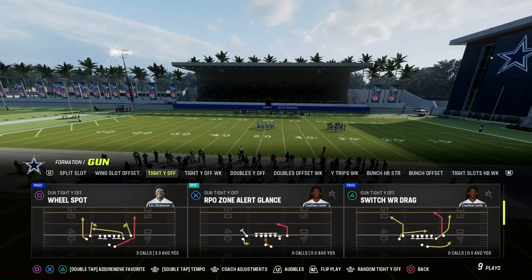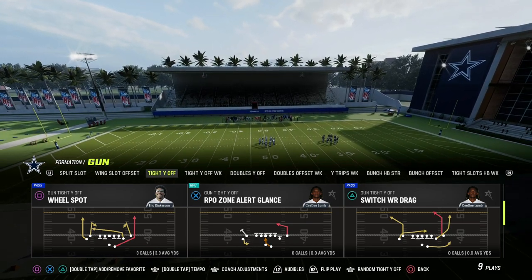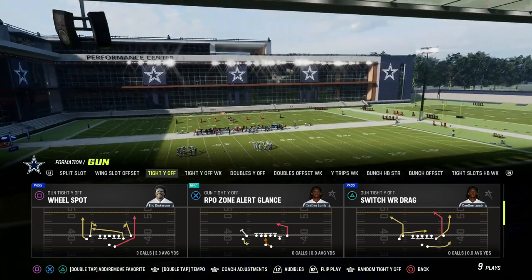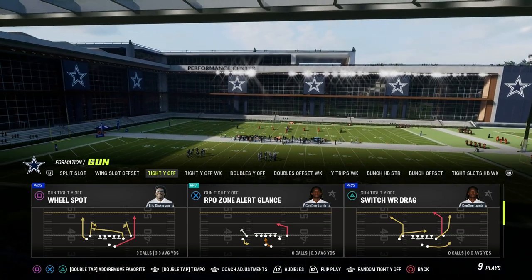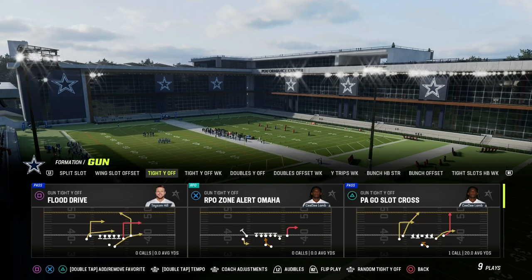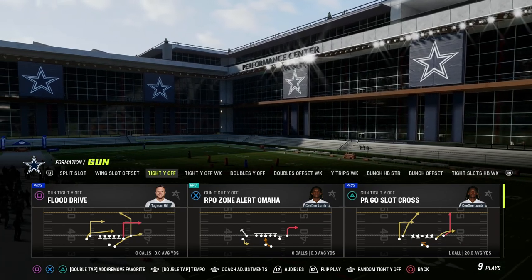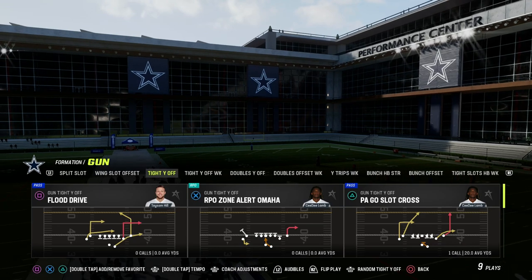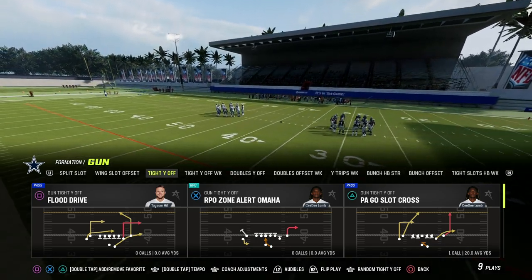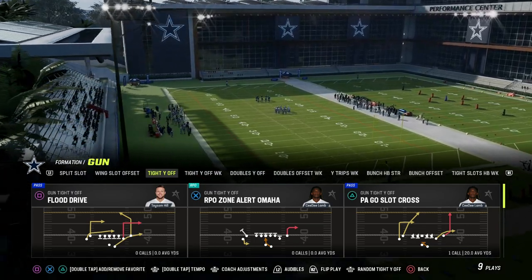What makes a good power play in Madden? It has to check all the boxes — beat man, beat zone, beat the blitz, beat match coverage, and be run consistently at a high level. I look for what I call power routes: corner routes, crossing routes. I also like to have the running back blocked to handle meta defenses. For this formation, we're going to be utilizing the play PA Go Slot Cross as our power play.